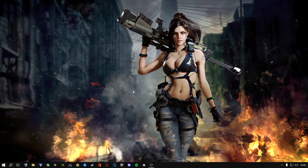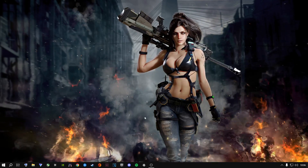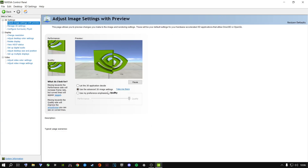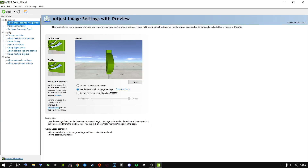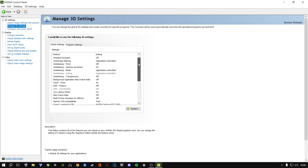The next step I highly recommend is to right-click on your desktop and open up NVIDIA Control Panel. Go to Adjust Image Settings with Preview, make sure that Use the Advanced 3D Image Settings is ticked, then click Take Me There — it's basically going to take you to Manage 3D Settings. Copy every single thing I have inside here.